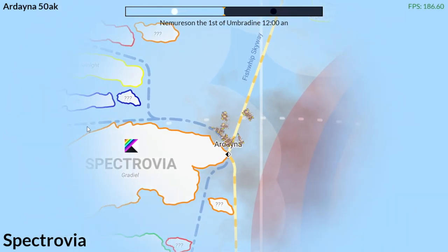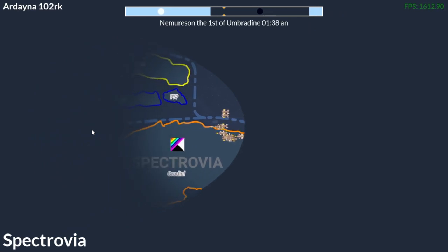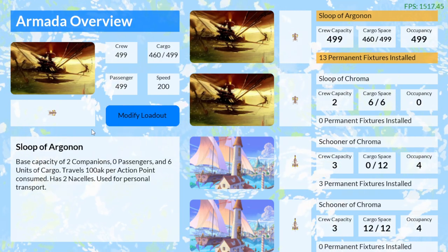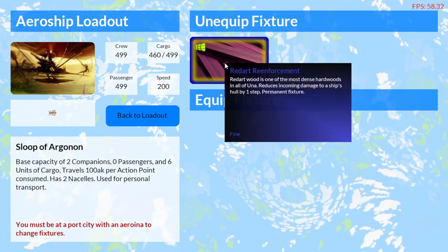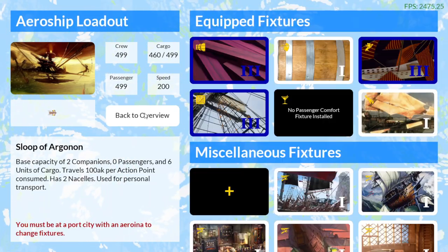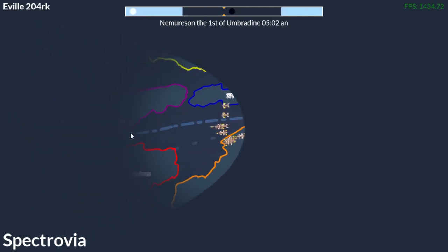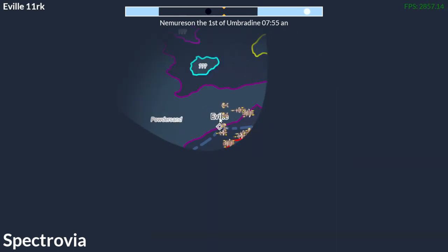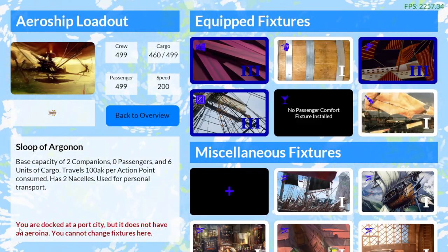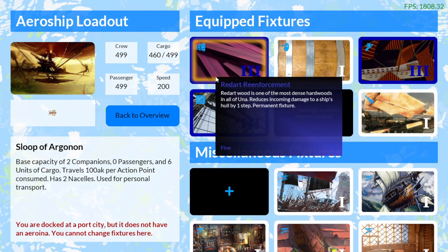This is going to get a little complicated, so I'm going to go over to the city. While I'm flying over, I'll show you that in the loadout menu, if I go to Modify Loadout, it says you must be at a port city with an arrowina to change fixtures. So if I go into equipped fixtures, I can no longer modify them. I have to go back to the overworld and get near a city to change those fixtures. I'm coming over here to Evel, but this city doesn't have an arrowina, so you cannot change fixtures here.